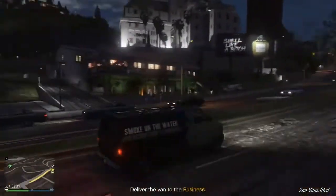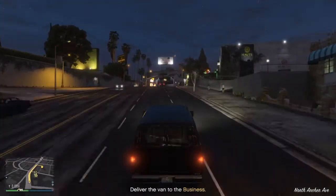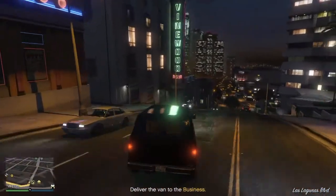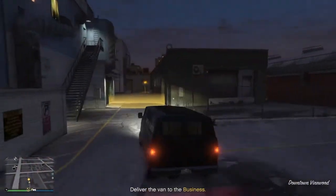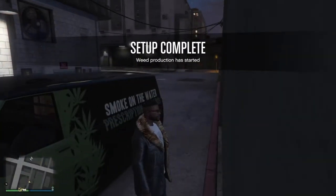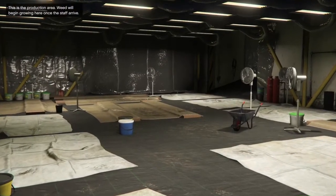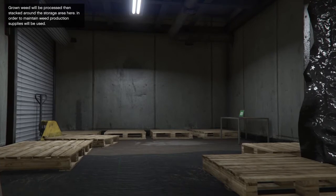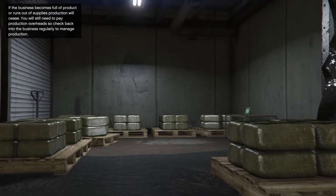Look at that — the van is unscathed! Set up complete. This is the production area — weed will be growing here. Bushels of weed — that's what we like to see.